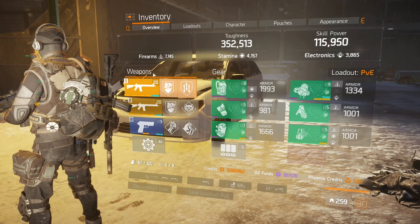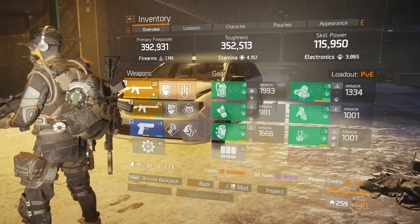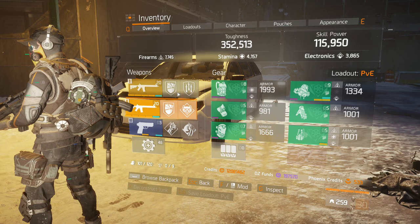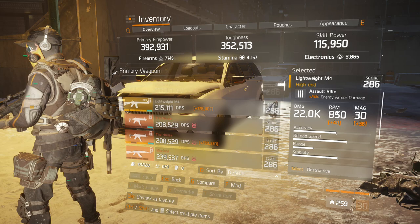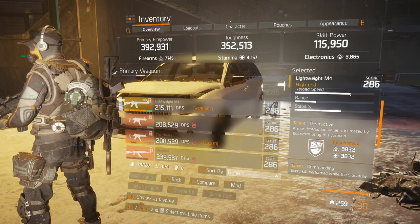We're running six-piece Striker and two assault rifles. These are Lightweight M4s that I crafted with the blueprint. We're running with Commanding as well, so this allows us to get a lot of benefits from our Tackling. Let's take a look at the weapons first, because I think the key part of the build is the weapons. The first Lightweight M4 is the one I use while my signature skill, the Tackling, is active. This one has Destructive, Commanding, and Determined.